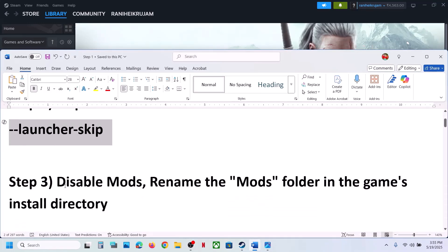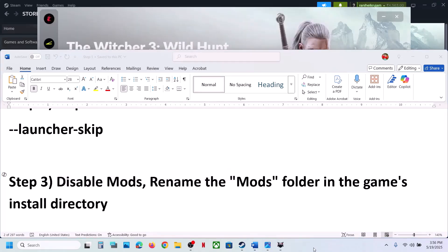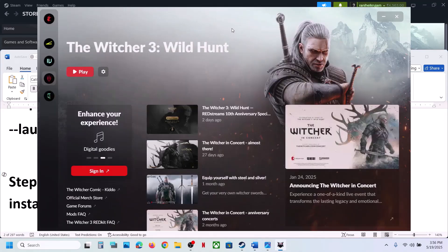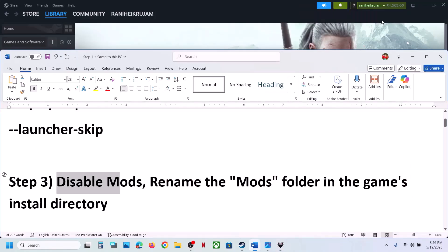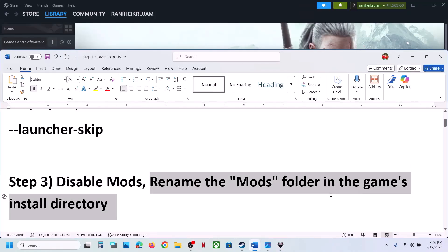The next step is to disable mods. To disable the mods, launch the launcher and click on the game icon, then click on the gear icon. You will see the 'Enable Mods' option — you can just disable it from there and then launch the game.